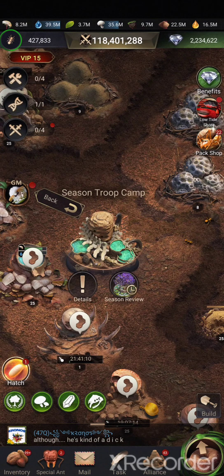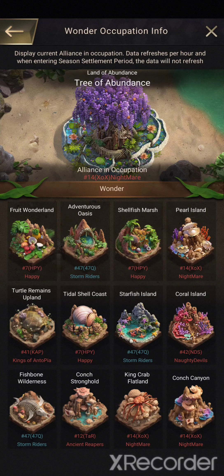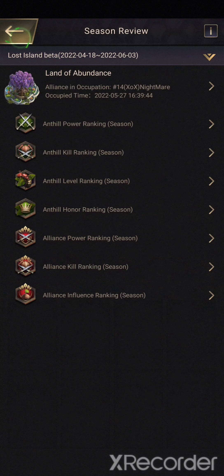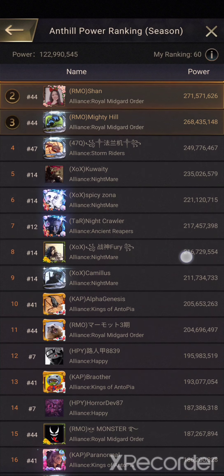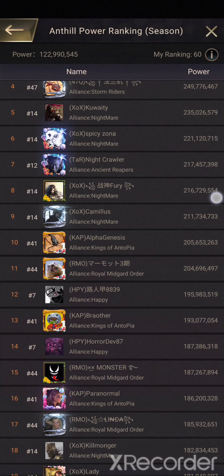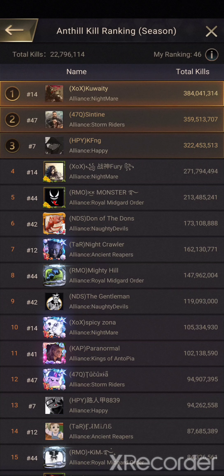If you go to the Season Troop Camp, that hasn't disappeared either. But instead of seeing your Season 11 Troops and so on, you can look at the record and see which Alliance occupied which wonders. You can also see the Enheal Power Ranking — power basically is who trains the most troops on Training Day — and the Enheal Q Ranking.